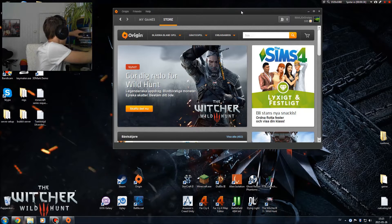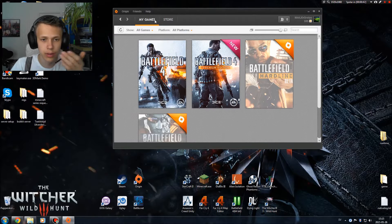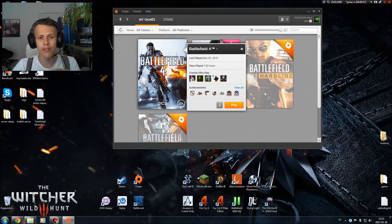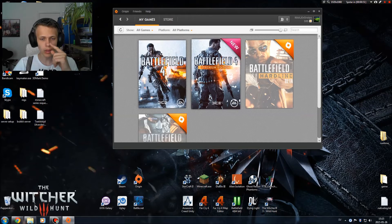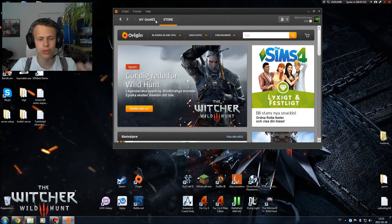So one second, I'm just gonna grab this thing. So yeah, this is Origin. First of all, if you don't have Battlefield 4 or something, before you're gonna install you first of all need to make your Origin account and then install the software to your computer. So you have your Origin right here, log in on your account and then you will get to the store first of all.